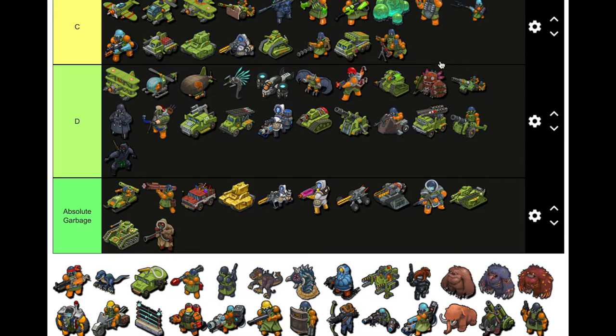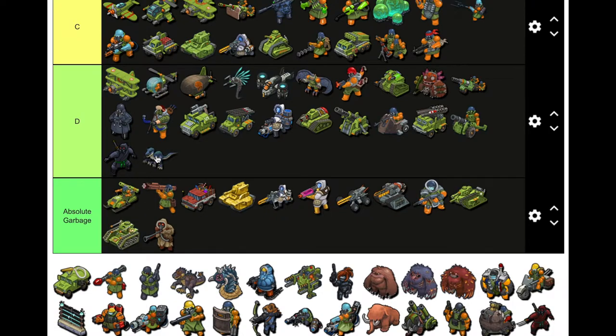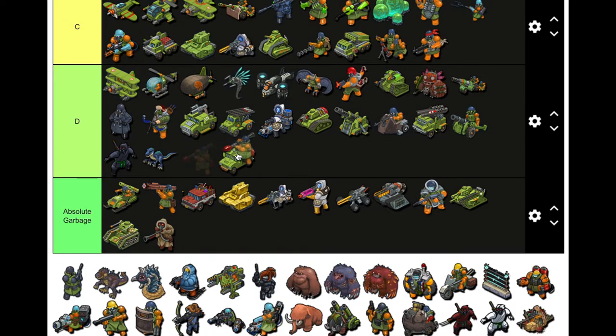Regular Raptor — trash, there was no reason to ever use a regular Raptor. Put it in D. This is like the Peacekeeper but a truck, worse, and I think it's nanopods — D. This is just like a Bazooka Troop, RPG-style. It's nanopods and it's not better than a Bazooka Trooper, so D.